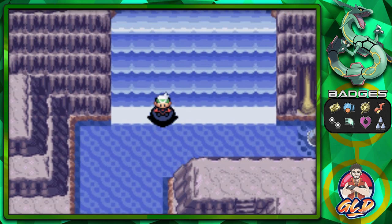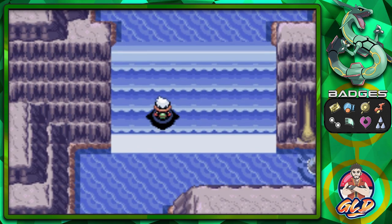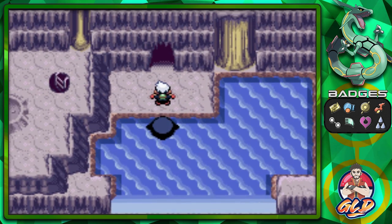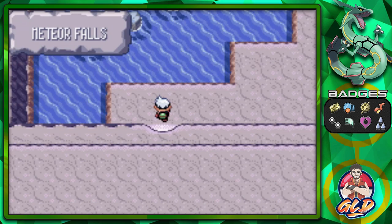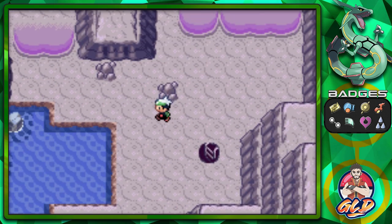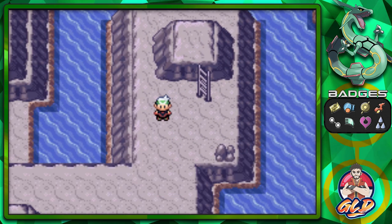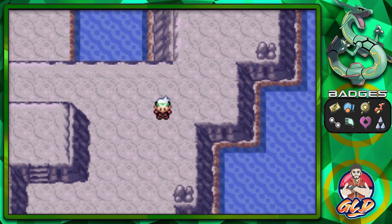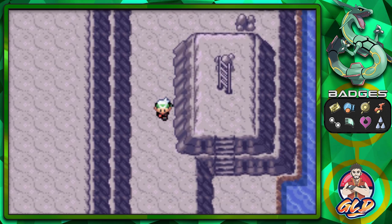What's funny is that we caught or traded for a Bagon early on in our walkthrough, because you wouldn't be able to get it until you finally got Waterfall. I'll be showing you where to find Bagon, and also a very important TM — we traded for Dragon Claw as well, and you guys can actually do that too.